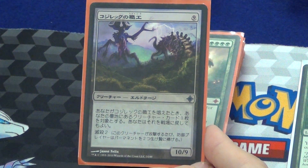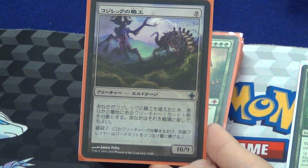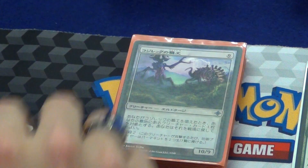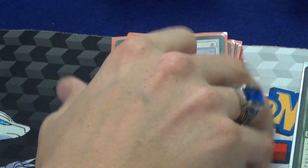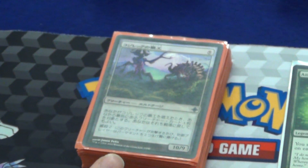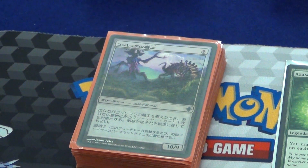Artisan of Kozilek. He's a reanimate on a stick — a 10/9 with Annihilator 2. When you cast it, you get to reanimate a creature from your graveyard. He's really good. Wait, is he indestructible? No, that's the uncommon one. So the only way to deal with that is counter it or ping it back to your hand — but when I make the mana go sideways, I get to reanimate the creature no matter what. Denying a 10/9 body is also probably pretty good.